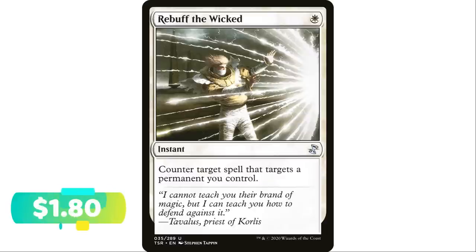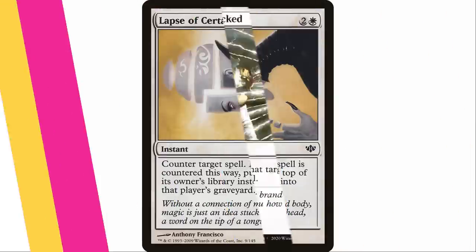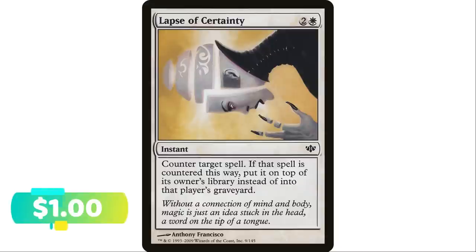Next up, Rebuff the Wicked — a personal favorite — one white mana instant, counter target spell that targets a permanent you control. I put this in pretty much all my mono-white decks. If there's a commander I really don't want to get touched, or any important permanent being targeted, this is a hard counter spell for only one white mana. If you have important stuff to protect, especially your commander, this is a great option.